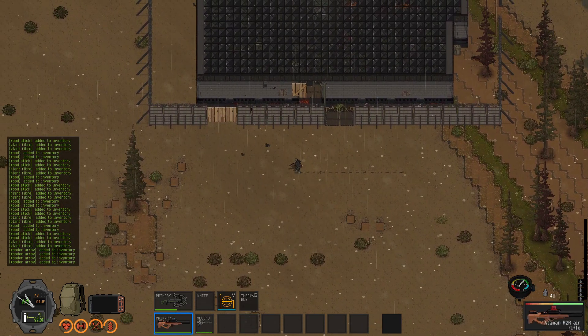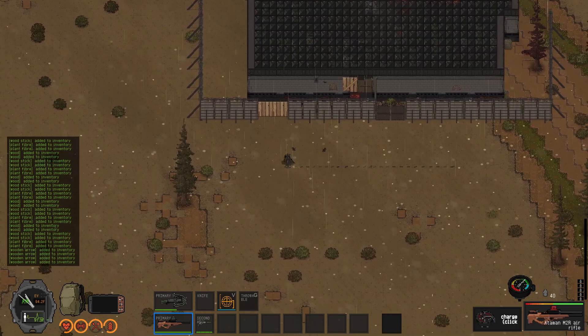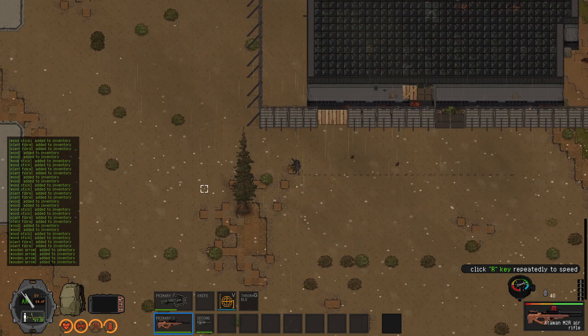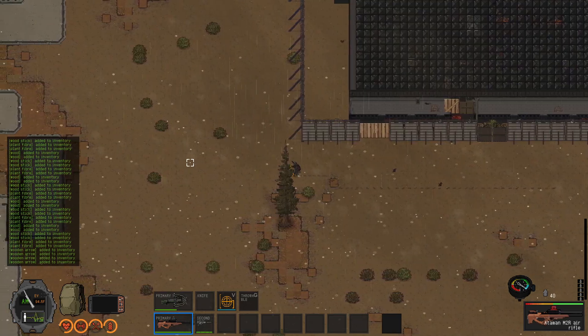To charge your air rifle, you need to hold R, and then a pop-up will appear on the bottom right which you must then go and click. Then without doing anything else, you must tap R a lot of times. If you do something else, it'll cancel your charging.